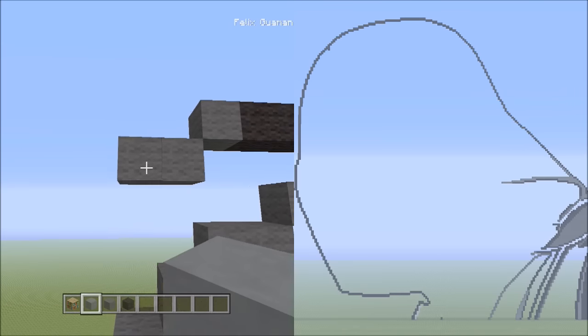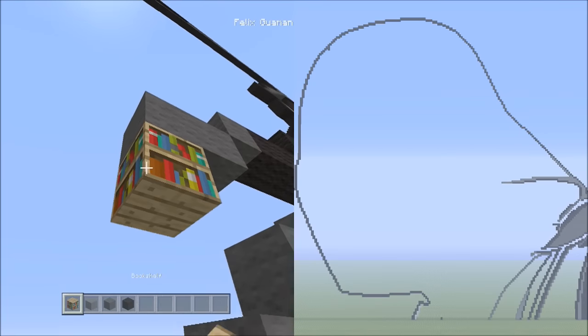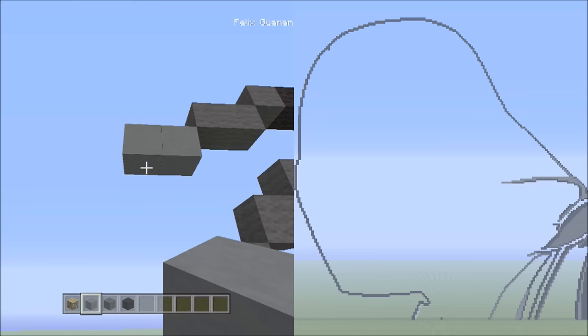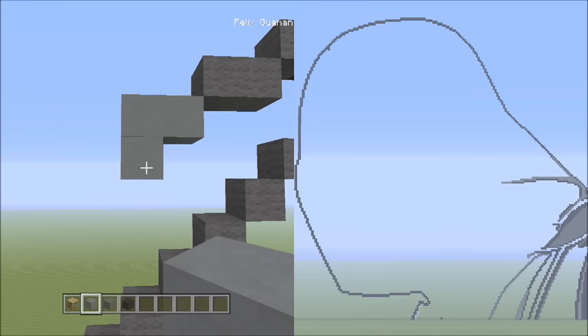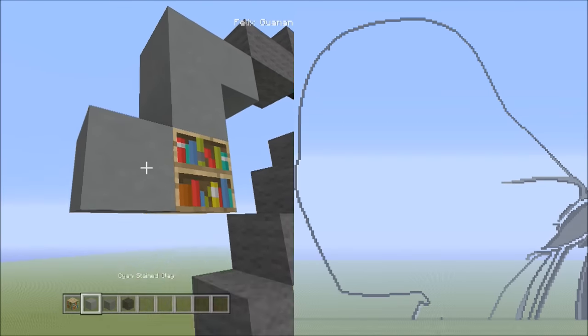Let's head over here to the two gray walls going across. Starting from the left block of these two with the clay, we're going to be placing two blocks going across on the lower level to the left — that's one, two. Now place one block underneath the left block of this one.